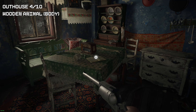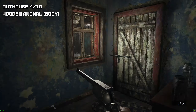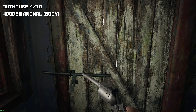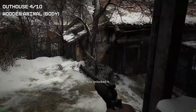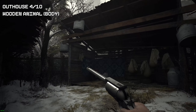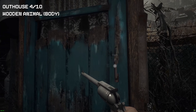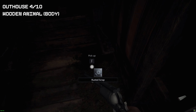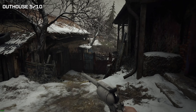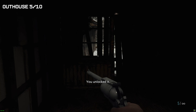Now we're going to find the outhouse and the wooden animal body. In the same building there will be an animal body — make sure you pick this up and don't sell it just yet. Go through the door and you will find the outhouse directly to your left. Also make sure you open the doorway behind you as a shortcut so we don't have to go through the house again. That's outhouse number five.